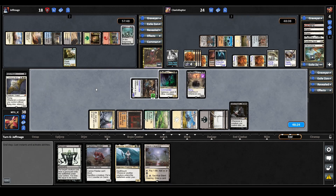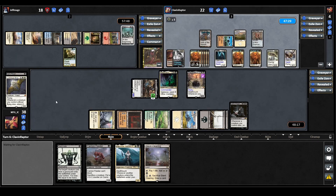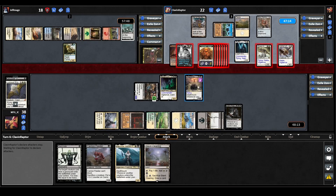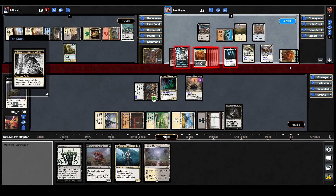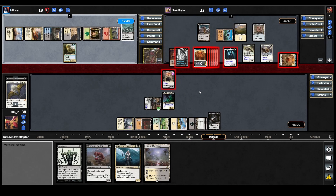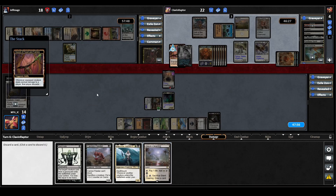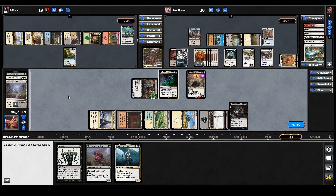Now on Odrik's draw step, they lose two life. They equip Sword of Feast and Famine to Adeline — guaranteeing lots of damage through. They move to combat and as suspected, almost everything comes our way. Odrik goes in and triggers Adeline making two more 1/1s — Adeline is now a 13/6. We block Odrik with our Sheoldred and have to take the rest, knocked down to 14. Sword of Feast and Famine and Yeheni both trigger — we discard a land. Odrik then plays an Ancient Tomb and recasts their commander.